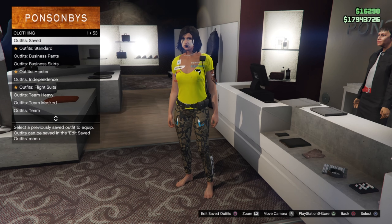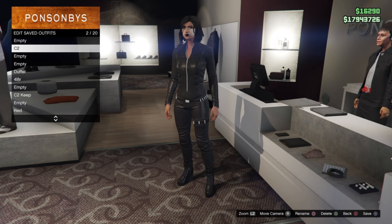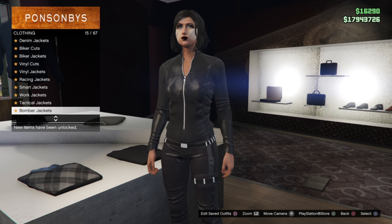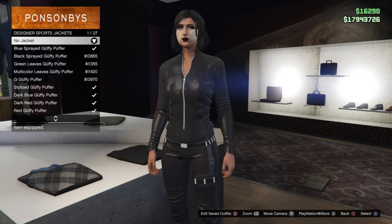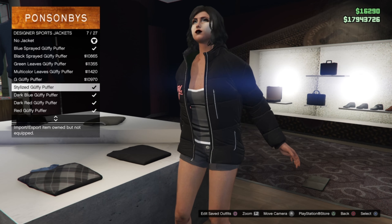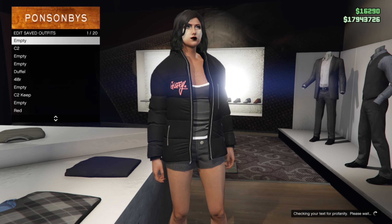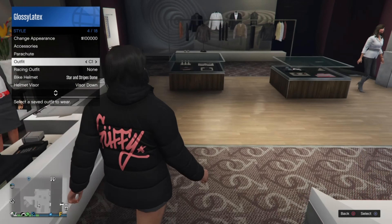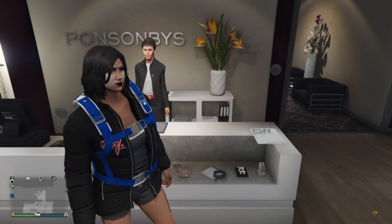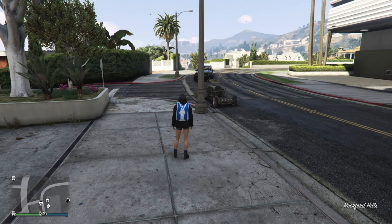Once you're back in a freemode session, go to the clothing store, equip any catsuit outfit, and save it as C2. Go to the top section, go down to designer sport jackets, and equip the Stylized Guffy Busker. Save this in our C1 outfit. Equip the C1 outfit, put on the Israel parachute, and lag your game with Nightcut. Over on console 2, equip C2, then equip the Israel parachute and exit story mode.